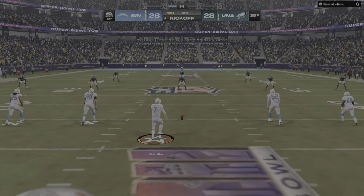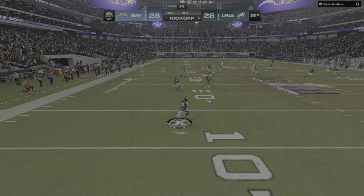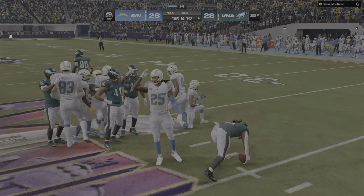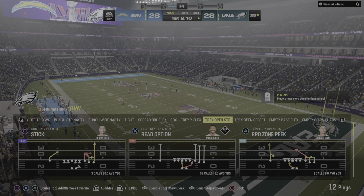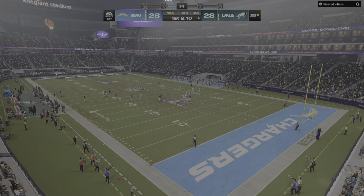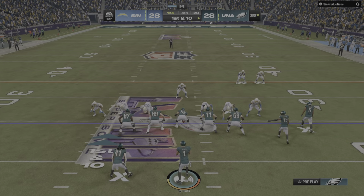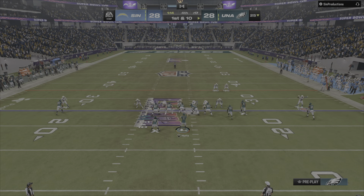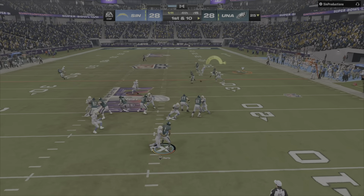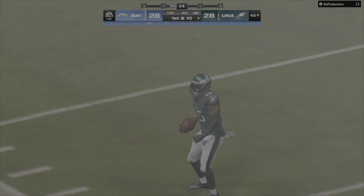Setting up for a great finish — all tied in the fourth as the kick's away. He'll be stopped at the 25. First and 10 — Hurts to throw — Jackson with a catch — and they get it all the way up, about 5 yards shy of midfield. This is obviously a spot where you lean on your stars: get the ball to them in open space and let them do what they do.